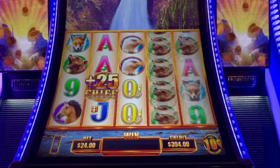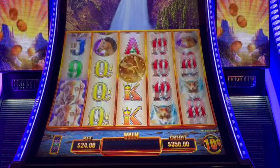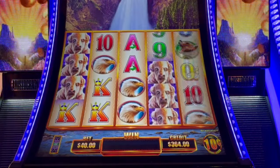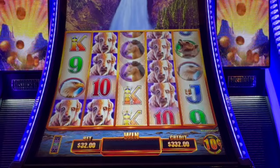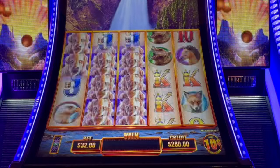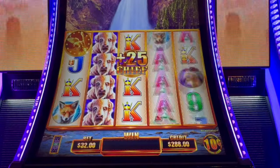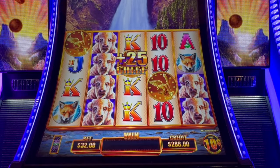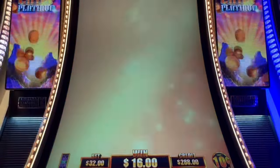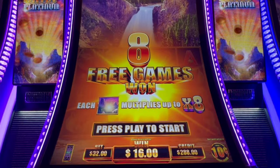We're going to get some free games on this one, I feel it. One more — there we go. $32 bet, we got the spin. Eight free games, each wild multiplies up to eight times. Here we go.